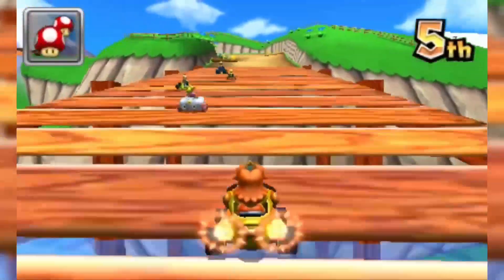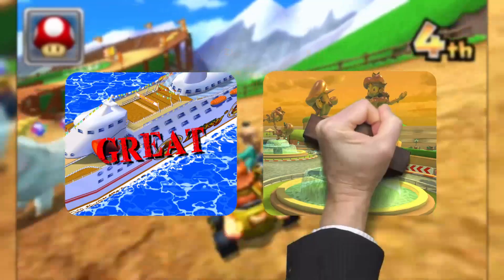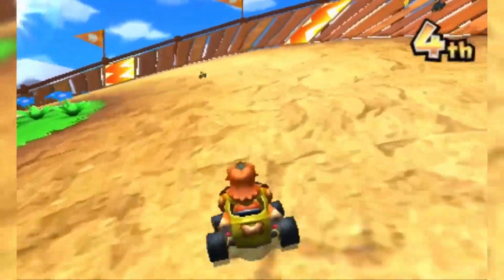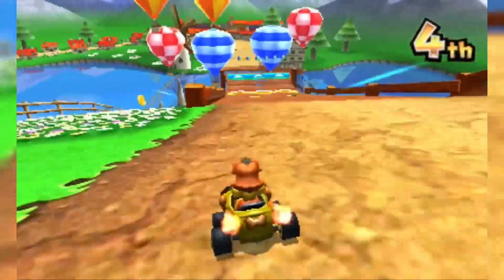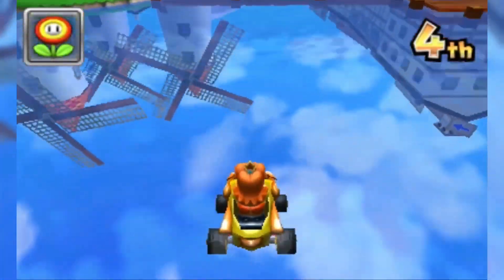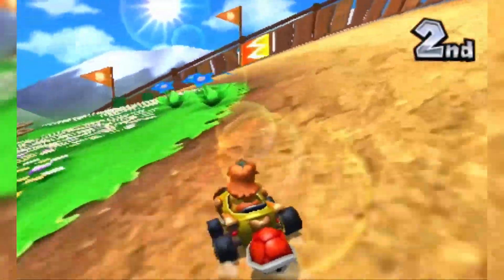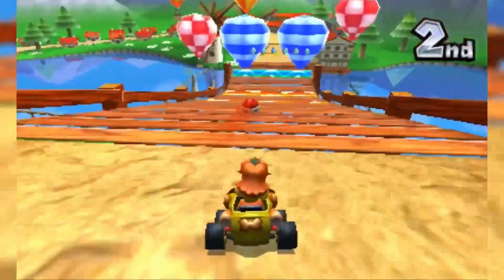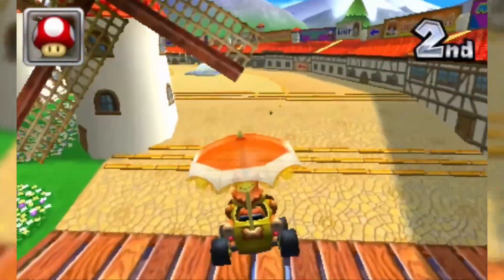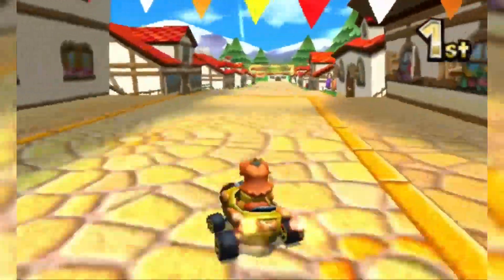Daisy tracks are often among the best in their respective games. Daisy Cruiser? Great. Daisy Circuit? Top. And Daisy Hills? Maybe not as great as the other two, but a fantastic course nonetheless. It's so idyllic and relaxing — I would live in Daisyhausen if I could. Even the mountain goats are smiling. You start in a small village, drive up a hill, and then fly down into town. Many Mario Kart 7 tracks end with a flying section showing off a big vista, and this is one of the nicest views we get. The hot air balloons you can bounce on, the windmills you can squeeze through, the strung-together houses whose roofs you can land and drive on — just an enjoyable track with a chill atmosphere.